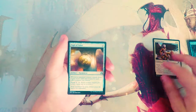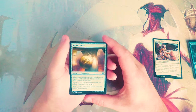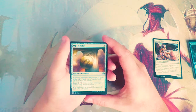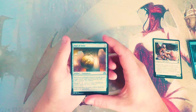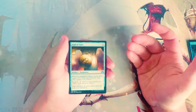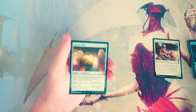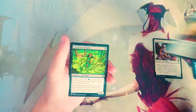Sigil of Valor is an artifact for two — an Equipment. Whenever the equipped creature attacks alone, it gets plus one plus one until end of turn for each other creature you control, and it has an equip cost of one. I think this is just okay, not great. It's one of those weird cards — it wants you to attack alone with a singular creature, but if you have enough creatures to make it worth attacking alone, why wouldn't you just attack with all of them? So for that reason I'm not a huge fan.